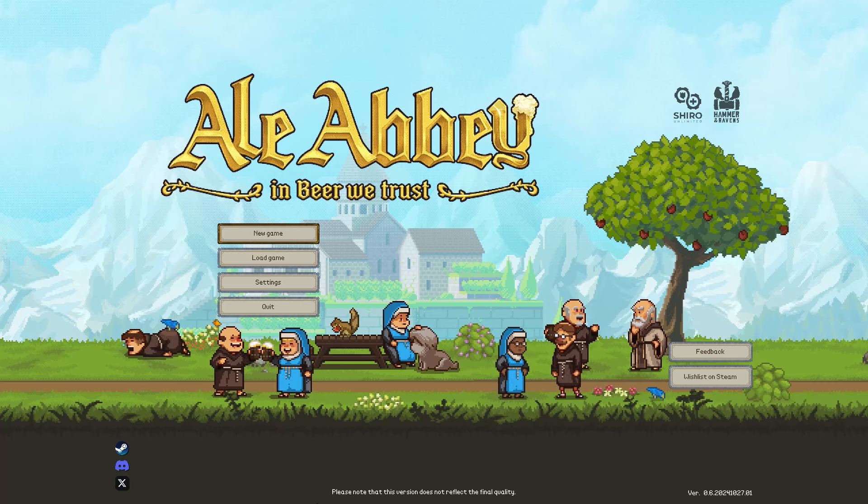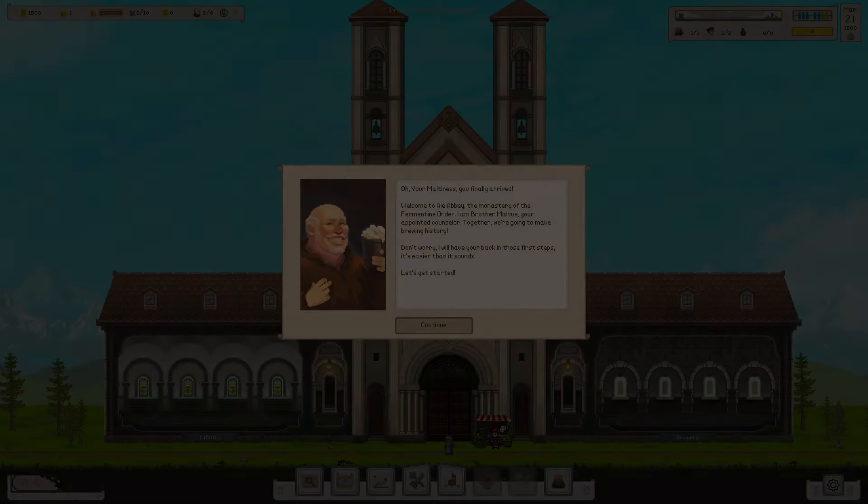Welcome to Ale Abbey. Today's beverage is a very fiery ginger beer. This is a brewing simulator where you have to get monks in an advanced state of refreshment. Let's go to a new game and see what it has to offer.